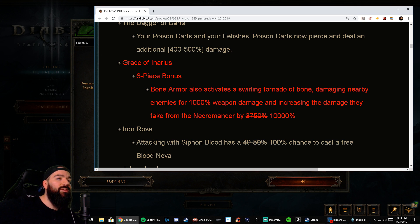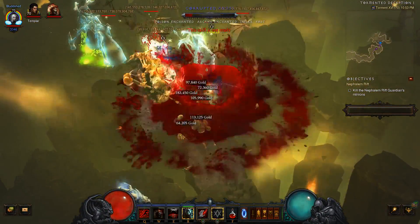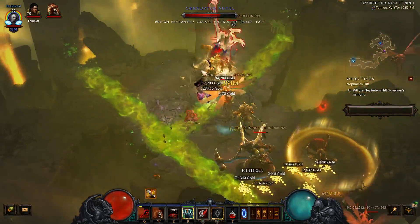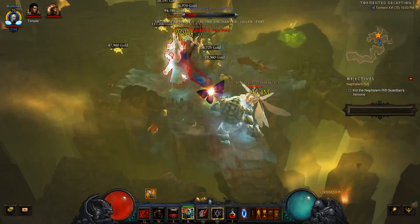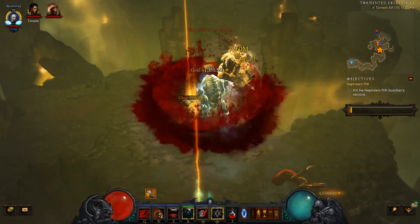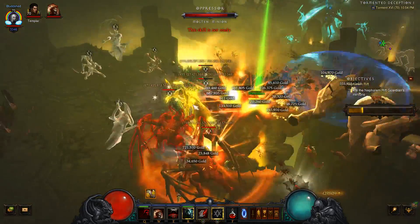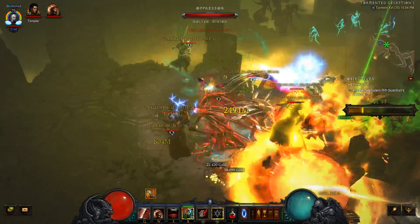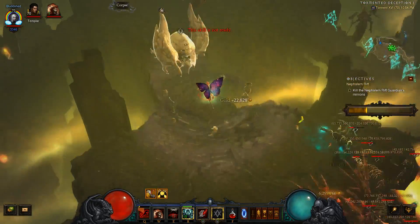Up next, we have the Grace of Inarius. The six-piece bonus went from 30,750% to 10,000% — a beautiful buff for Inarius. I spent about 20 minutes on the build, got a feel for it, and it's definitely T16 capable. We're going to min-max it on stream tomorrow. We did a little pushing with it and it feels a little underwhelming even with the buff to 10,000% damage. We tried it with the Iron Rose item and it may not be proccing like it used to — we still have a lot of testing to do for Inarius.